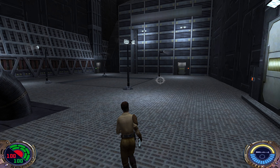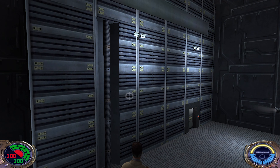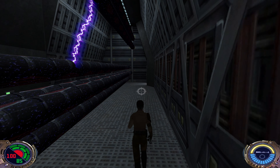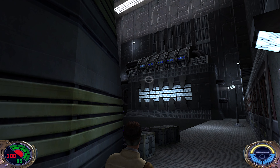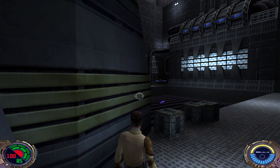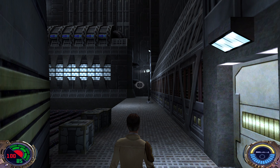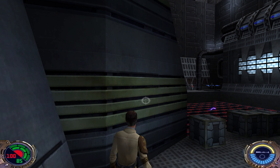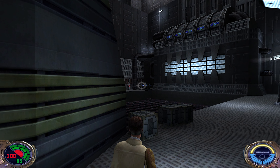Another elevator. This is the area. There are electrified pipes — make sure not to touch them. Looks like a tricky part here, but I think it's manageable. I'm going to use force speed and get to this position, then make my way up to the roof. Then we'll take out this officer and then this stormtrooper. There's also an alarm control system here.